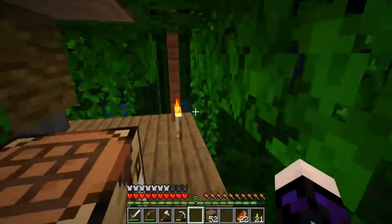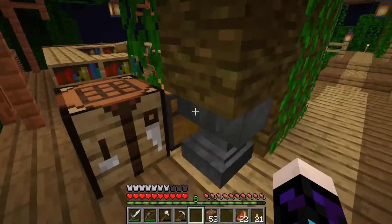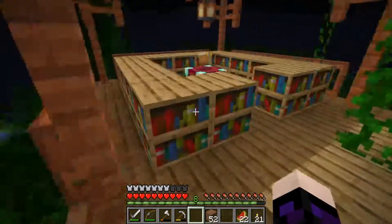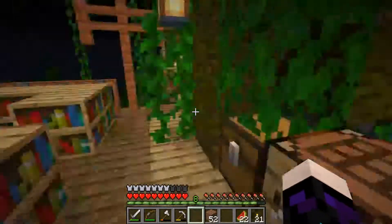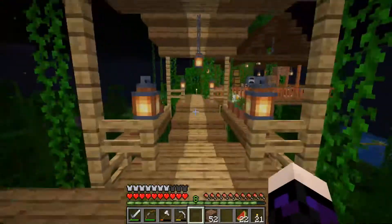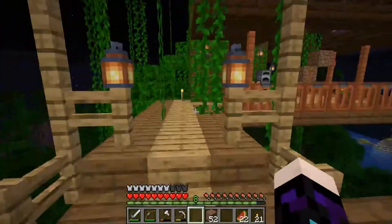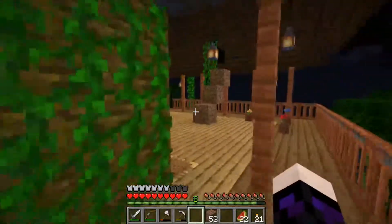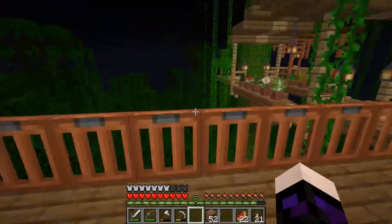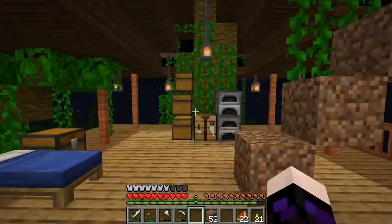Now we've got this new update. Back here I have the anvil, so I've got an anvil there — they always go well together, having the two together. So that's as far as I've got with the treehouse. This is just pure indulgence on my part. Other people are building very sensible mob farms, and I'm building floating gondolas for bonsai trees. It's about average for what I do.